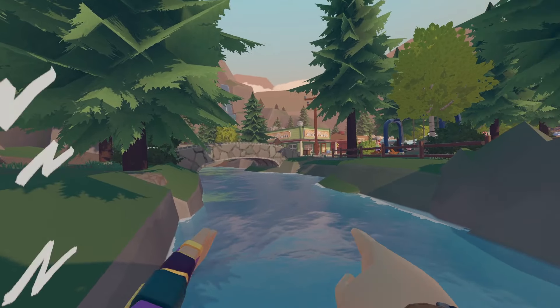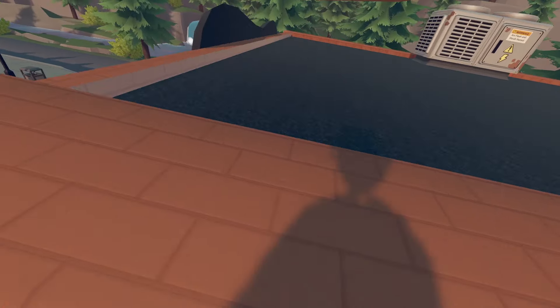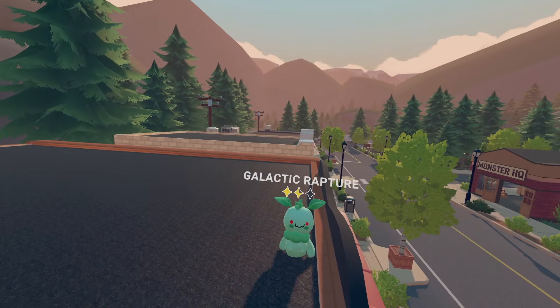The rocks that let you go under the map are these ones right here, next to the bridges. For bug number six, which isn't really a bug: if you jump between buildings, your pet will jump with you and do some huge jumps.